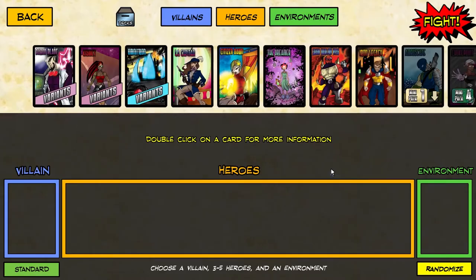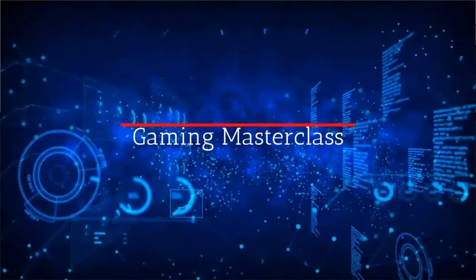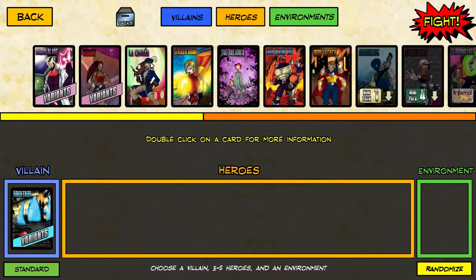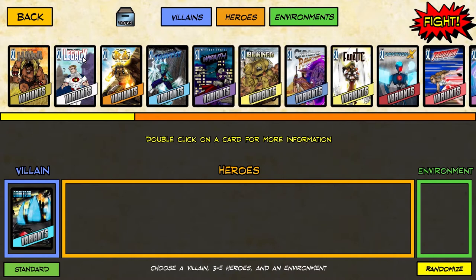The quest to conquer sentinels continues. We've taken out Baron Blade, and now it's on to Omnitron. This is Legendary Tactics, your gaming masterclass, and I'm Cax. I've been slowly battling each of the main villains — we took out Baron Blade in a blaze of glory, and now we're moving on to Omnitron.